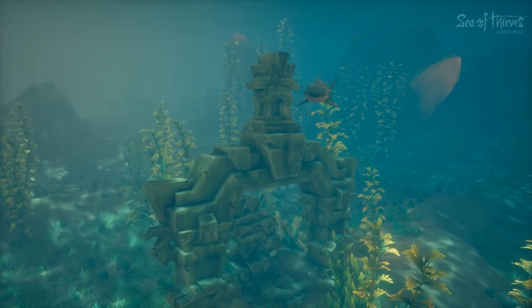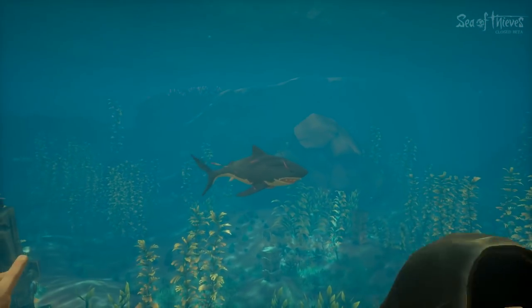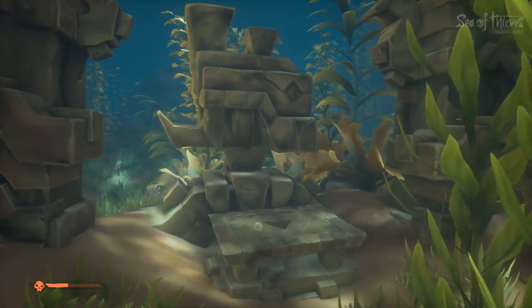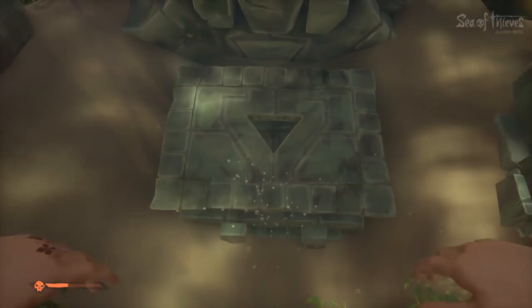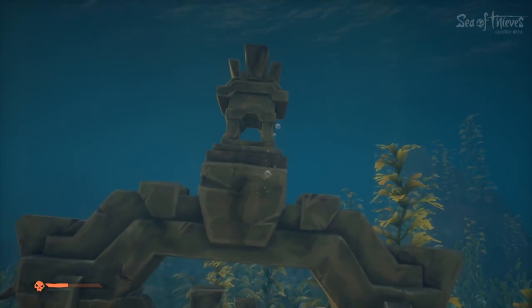There are two main things here. This one arch that has almost what looks like an altar or a table underneath with a triangle on it. I wonder if setting a chest there, or maybe a specific chest, or one of the items that we're supposed to collect for the treasure hoarders could possibly set something off in this area.